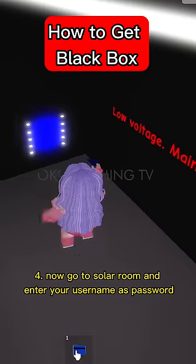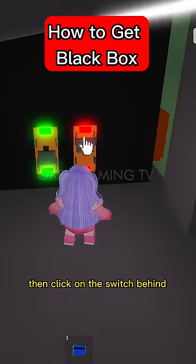Step 4: Now go to the solar room and enter your username as the password. Then click on the switch behind.